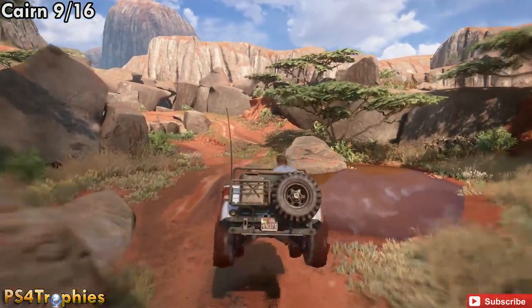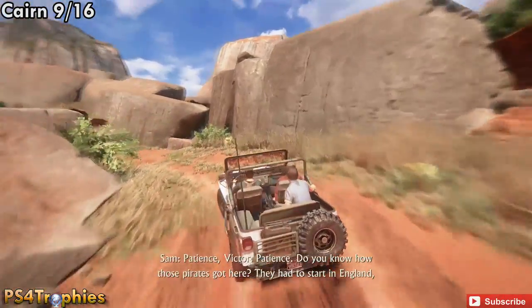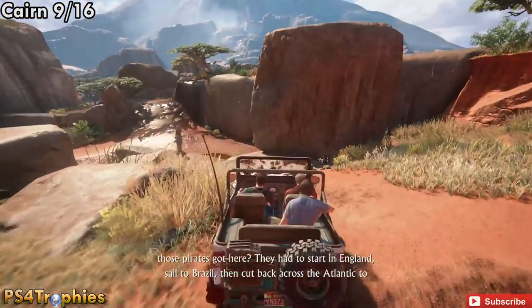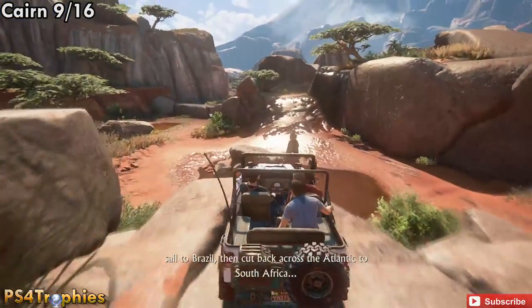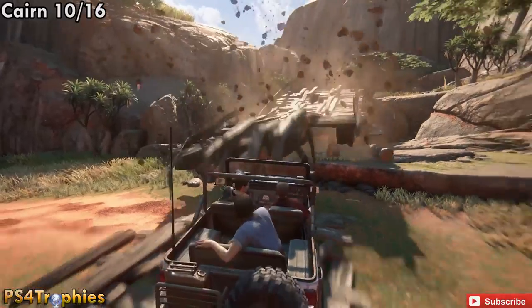Continue down the path and eventually the road is going to wind around to a U-turn. Before you make the complete U-turn, stop halfway through it and drive over that Cairn. Then you're going to have your first big encounter in the chapter.